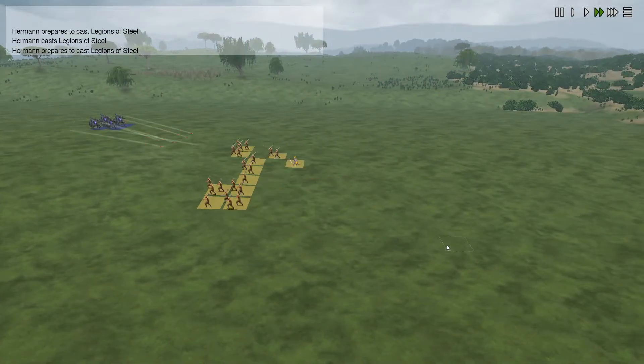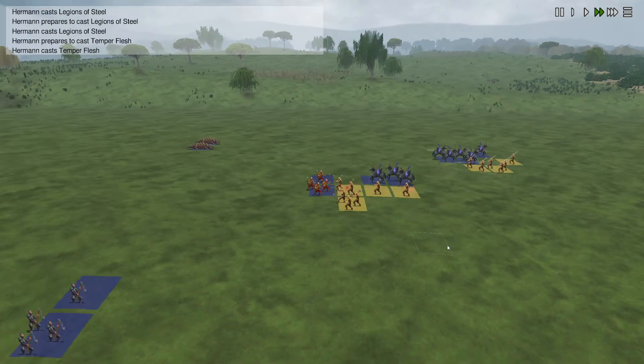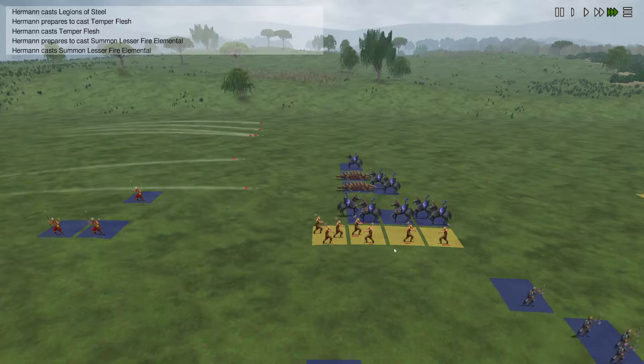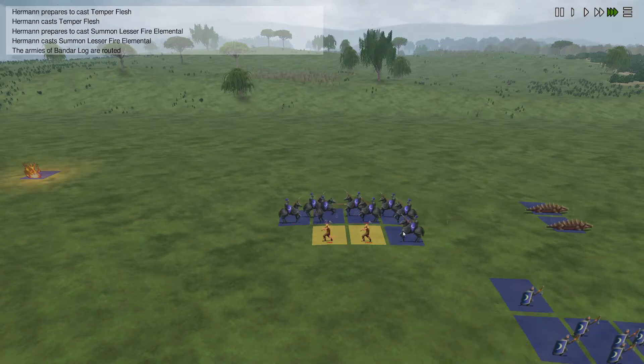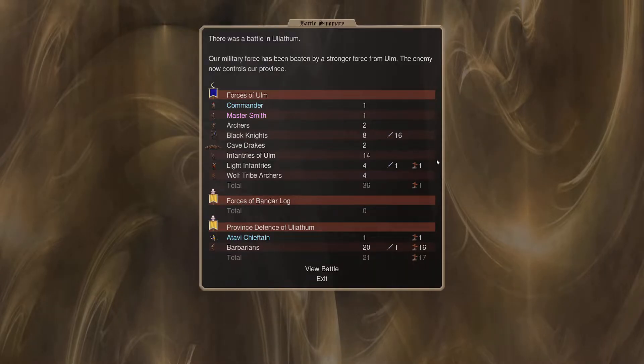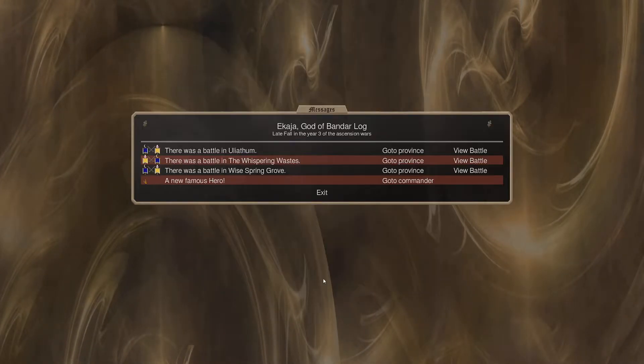They come down here, our commander's in the back. We might take out one or two of these. Are we taking out a Cav? No, it doesn't look like it. That's Uliatham - we took out one Light Infantry. That's further to the north. If we're going to lose something, that's okay.